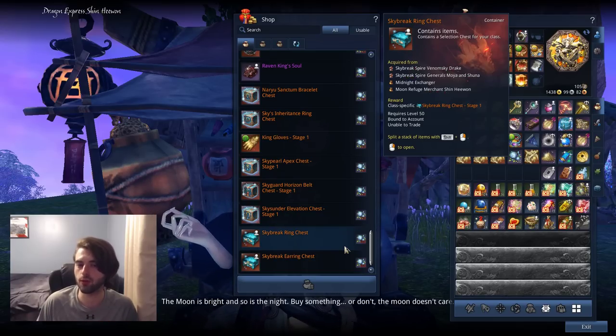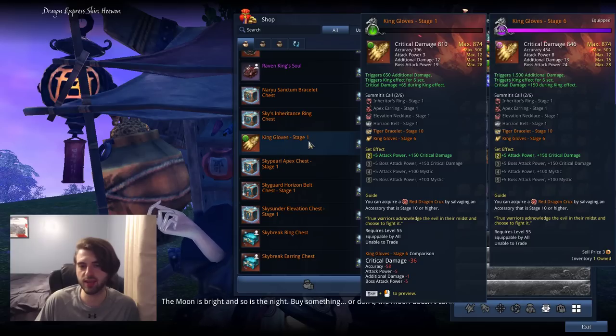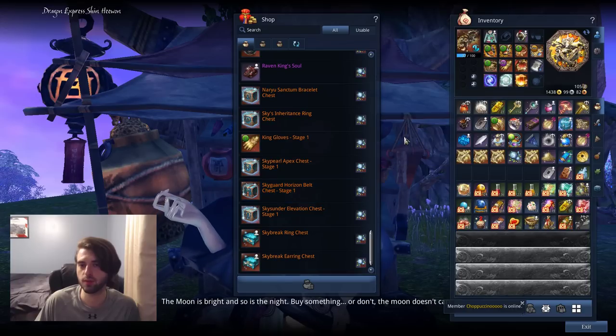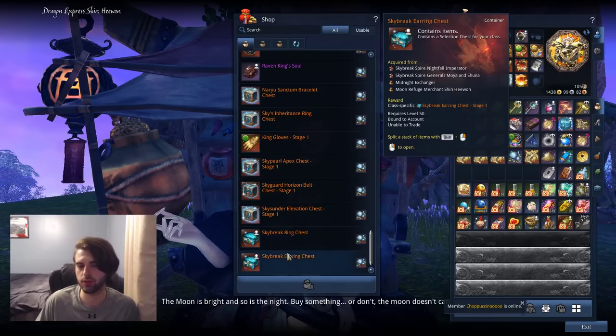To give you an idea of priority for which items to pick up: you're going to want to get the Naryu Sanctum Bracelet, which you can get from a plethora of other locations as well. You're going to want to get the King's Gloves, and you're going to want to get your Skyguard Horizon Belt. Specifically in the selection box from that belt, pick the Horizon Belt — the Skybreaker is a PvP belt; you want the Horizon Belt for PvE content. The Skybreak Ring Chests and Earring Chests are okay but overpriced for what you're getting — you're better off farming those in your normal gameplay.